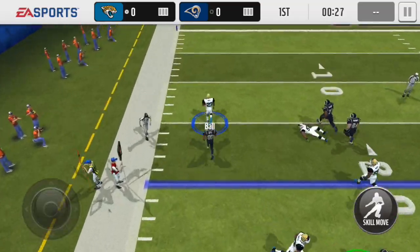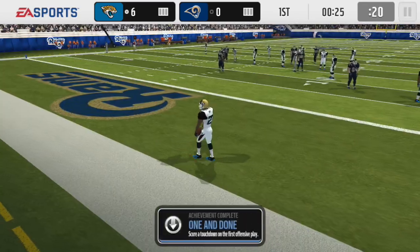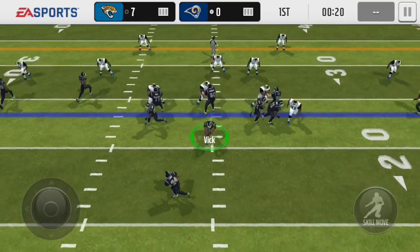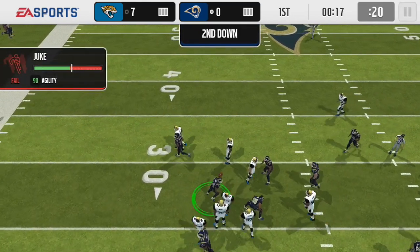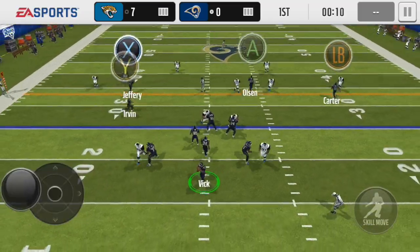On my first play on offense, I throw a pick six and I get an achievement for it. That was just sad. 20 seconds left in the first quarter and I'm down by seven on my own doing. We played some pretty good defense and my first play from offense we decided to pick six, so we really got to get this back.